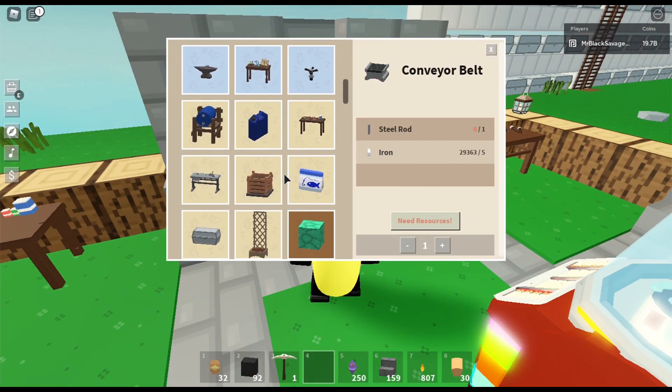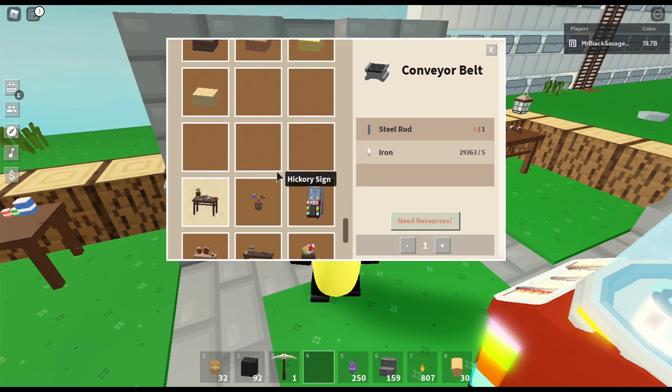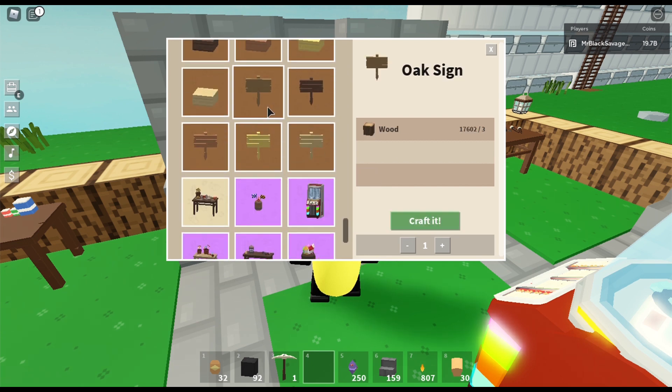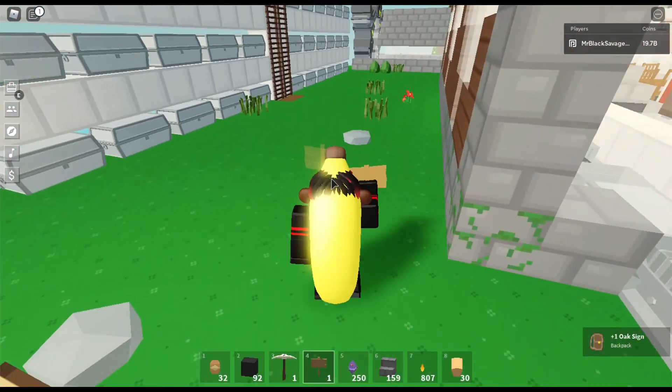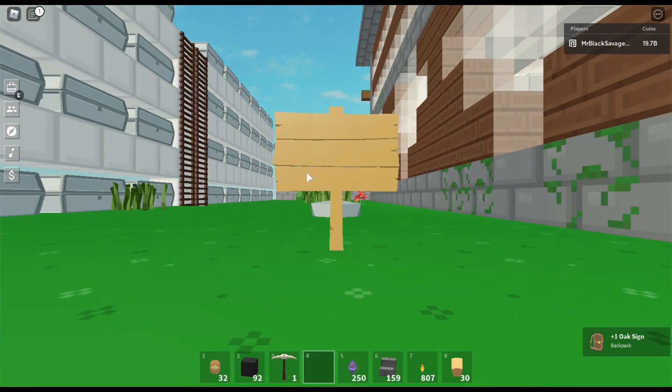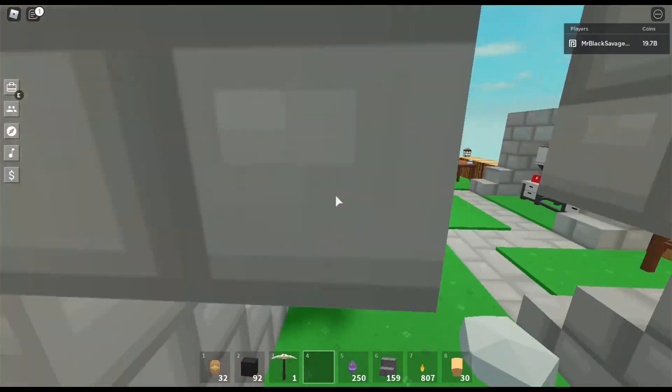You get to build a sign — how does it look though? You could pick any one. Just three wood. Wait, does it actually let you type? 'Hello everyone, welcome welcome.' So you could just make it type whatever you want — that's cool!